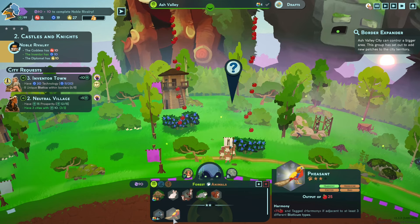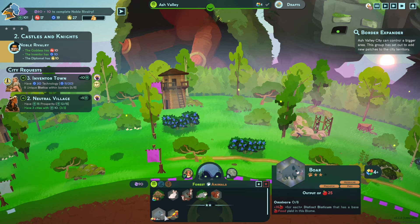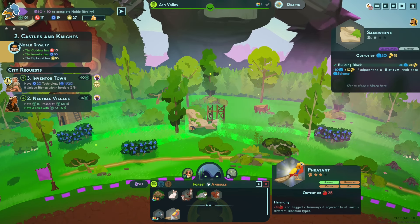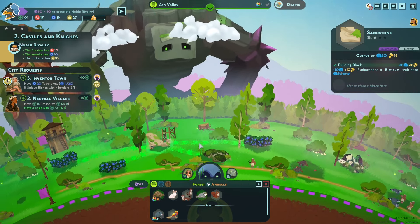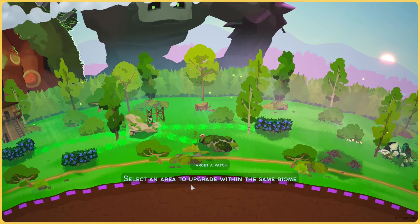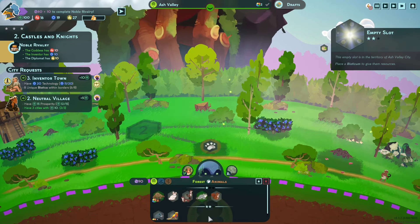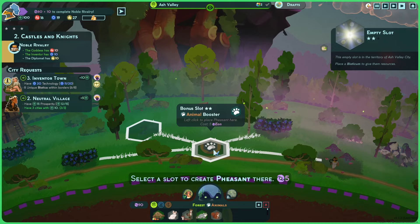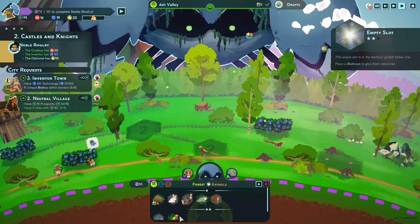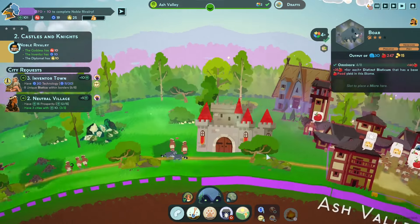Focusing here on food. Reach distinct bioticum that has a base food yield in this biome. If adjacent — okay, so I want to increase this by a level. Let's boost this one. We need to increase the animal level — I want to increase this one. Come on, run on over. Nice, and then we'll put a boar next to it — this will get us some good food.